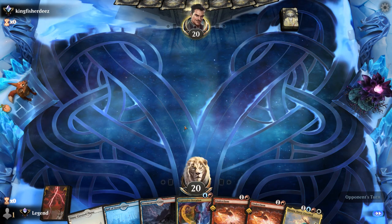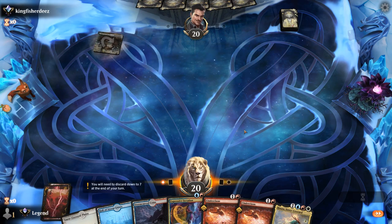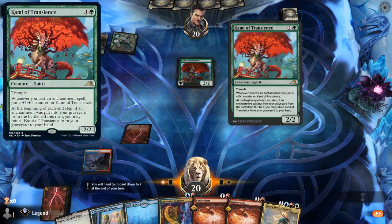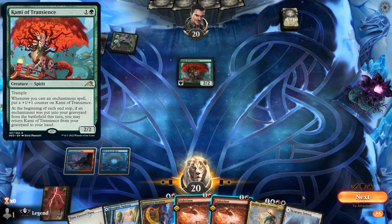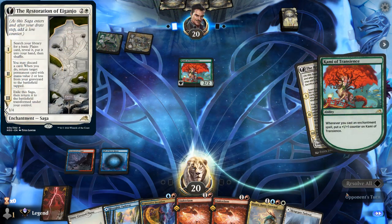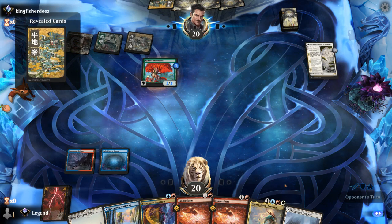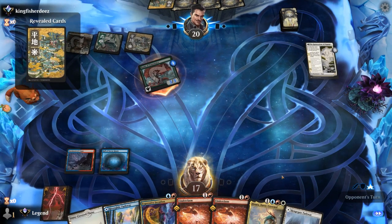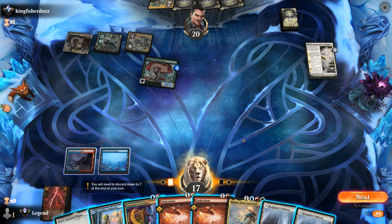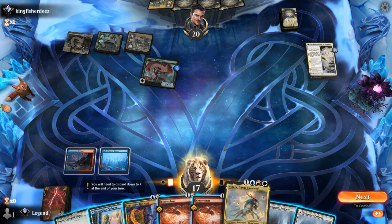Got Cinderclasm for early aggressive decks. Expressive Iteration can be played on turn 3 to help find lands for Hinata plus expensive spells like Magma Opus and Inscription. Now we've got double red to maybe kick Cinderclasm. Opponent has Kami of Transience that could get a counter, putting it out of range from our kicked Cinderclasm. Restoration puts a counter on it. Next we're most likely just going to cast Expressive Iteration — although that means discarding to hand size. I could wait and keep up kicked Cinderclasm in case a smaller creature shows up, then play Hinata.